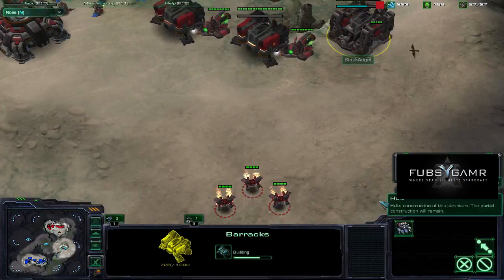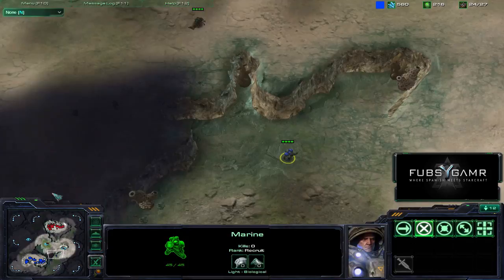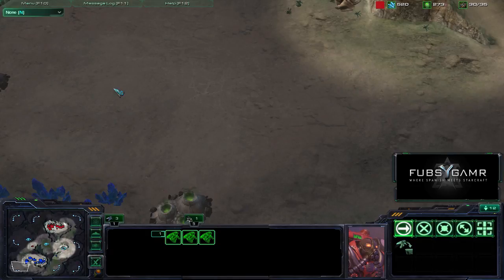He's going for his third barracks — looks like he's a little bit supply blocked. About halfway done on that supply depot. Never good to be supply blocked. Looks like Jasinski is placing his Marines all over. Those three Reapers are going to go have a good time. I don't know where those two Marines went, or why they were there in the first place.